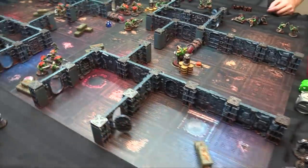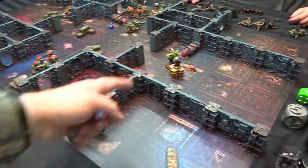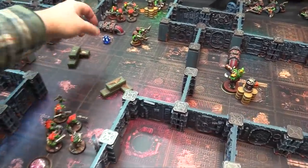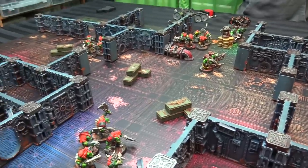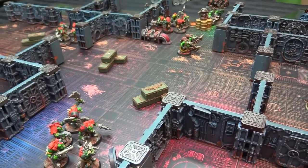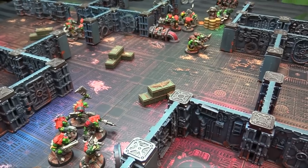Post-game discussion: that was rough on the Marines — Orks in a confined space are brutal. Once it's turn three and they can walk behind walls the entire way up, they're very tough to deal with. Splitting squads was key — the enemy couldn't advance on too many vectors at once, and couldn't push leadership on one single squad. Marines needed their squads to perform better individually.